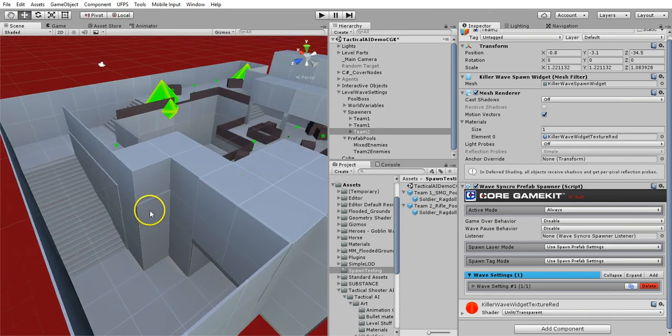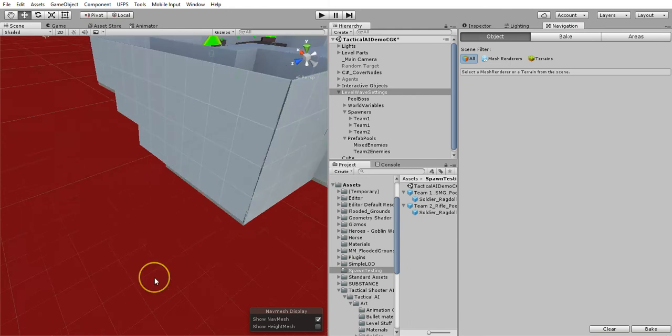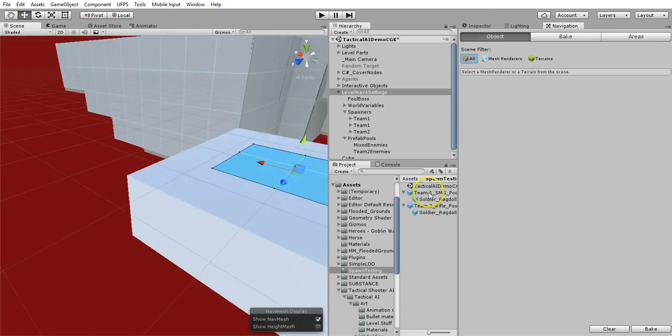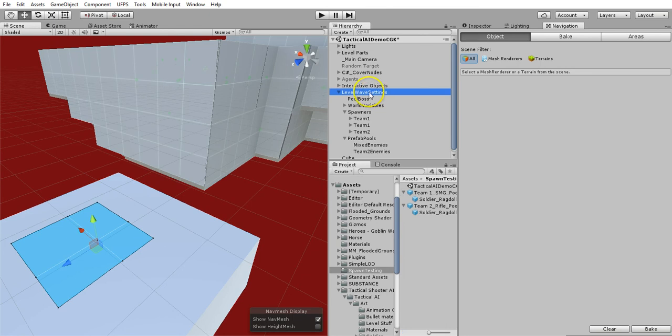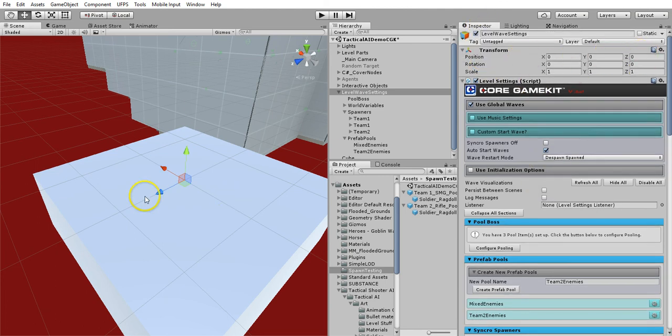One thing I found out that I need to be careful of is the level wave settings. It's at zero, zero, zero, and it just so happens on this map, at zero, zero, zero there's nothing there. So what I did is I created a square out here in the middle of nowhere and I redid the navigation mesh, because when they spawn, the nav mesh agent needs to be on a nav mesh. If this prefab is not on the navigation mesh, you get some strange errors. So instead of moving it to a different place other than zero, zero, zero, I just left it there and created this square.